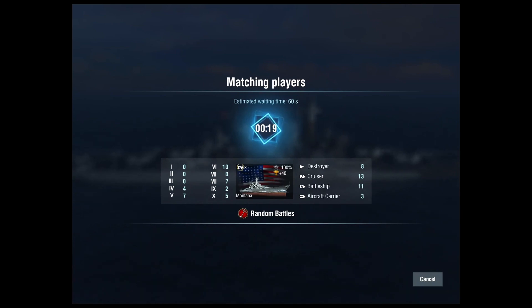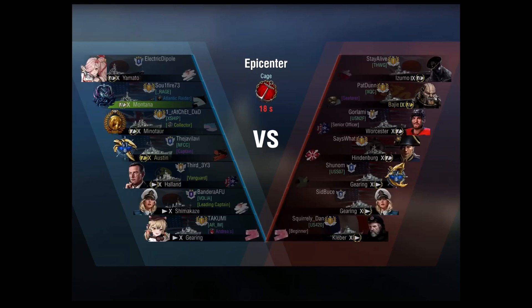One of the guys in the community posted a screenshot the other day — it was mid-battle, showing ships remaining, the timer, and the score. I kid you not, it was one cruiser and six destroyers on both teams. I don't know what tier or how many bots, but six destroyers and one cruiser on each team — absolutely ridiculous.